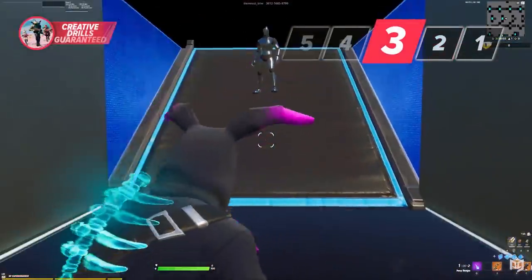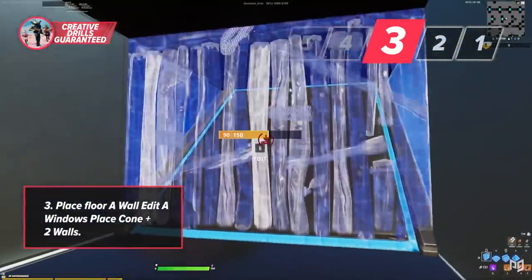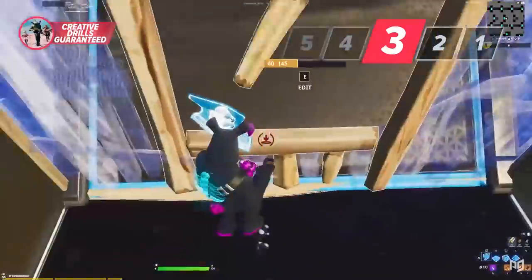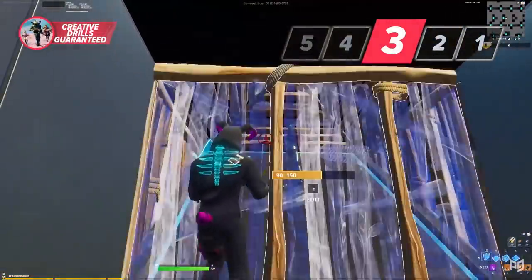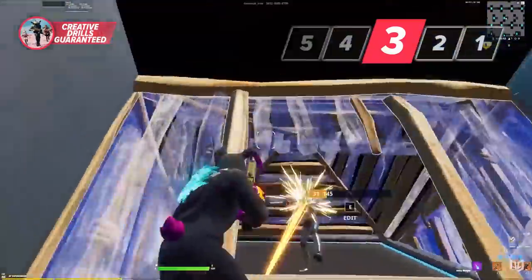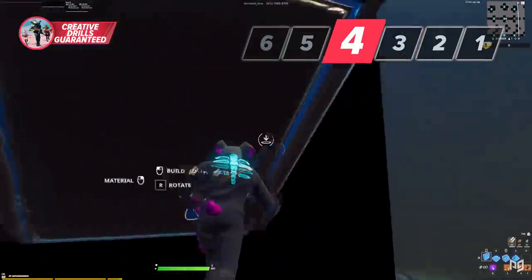Drill number three has you place a wall in front of a ramp, then edit a window, cone to the top of the ramp, and place walls all around. This simulates when an enemy might try to take your wall — it's a quick way to box them, make them panic, and prevent them from escaping any right-hand peeks or jump shots they might try to throw at you.